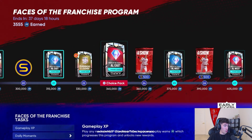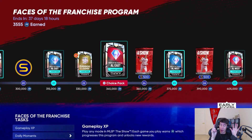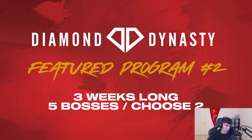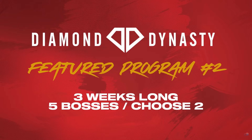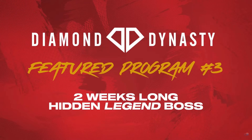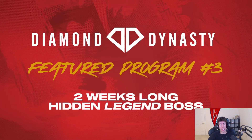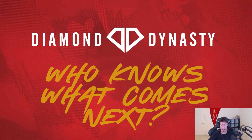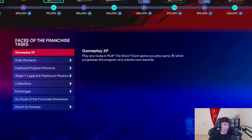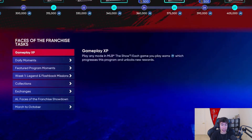Through this program you earn 12 Face of the Franchise boss cards total: six of them are non-sellable and six of them are sellable. If you want the remaining 18, you'll have to buy them on the market. Team affinity is no longer a separate thing — it's now folded into the featured programs. The second featured program is three weeks long with five bosses, and the third is two weeks long with a single hidden legend boss. Featured programs will vary in length and style and will never have the same format back to back.